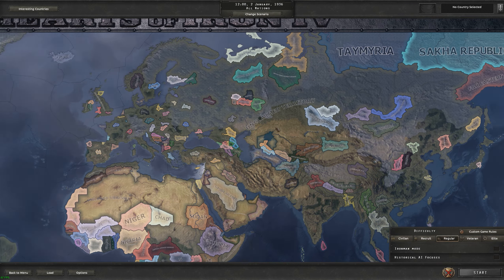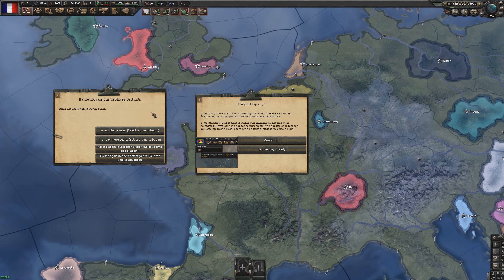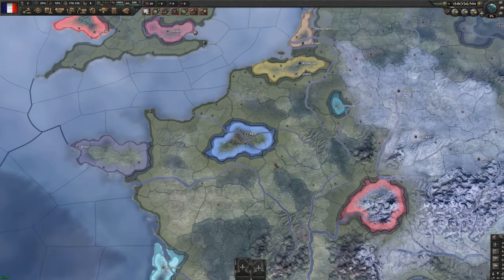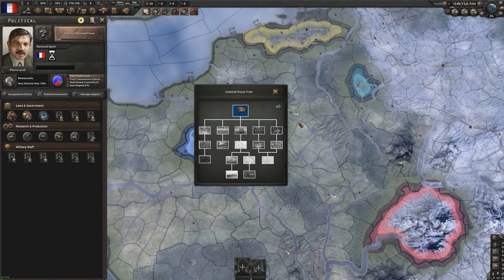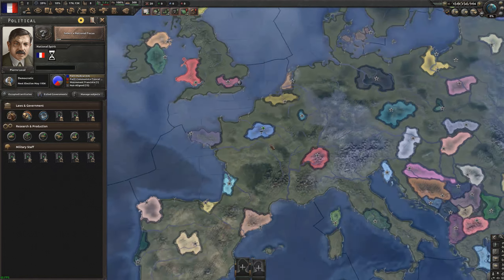Today we're going to play as France. After loading in, we've set the Battle Royale for two years. Some basic tips: there are colonization upgrades up here, and as you play you need to build a merchant ship to colonize islands.